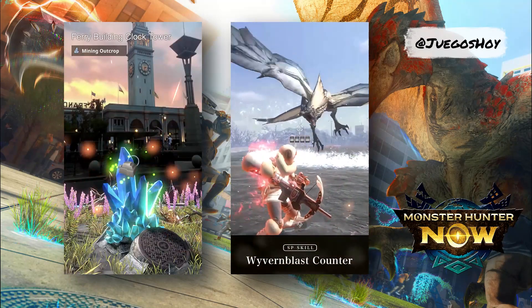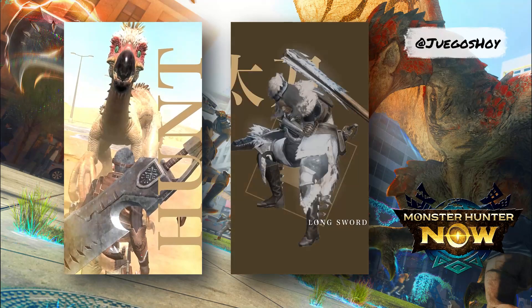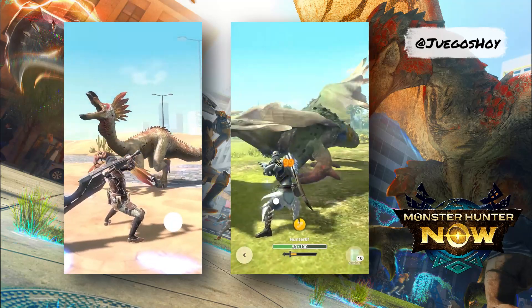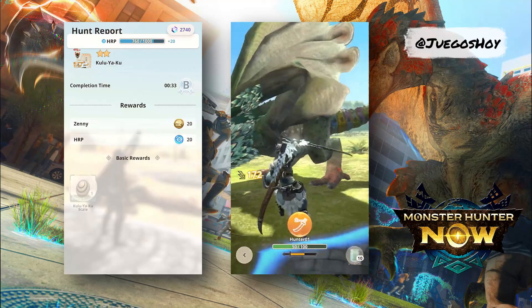Monster Hunter Now will feature a total of 13 monsters available at the global launch. Each of these monsters will be found in unique habitats, adding a layer of exploration and discovery to the game. Players will have to search in forest, desert, and swamp areas to find these monsters and face them.